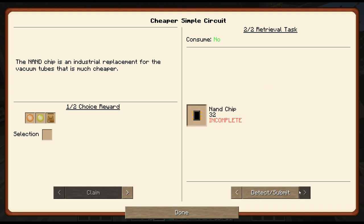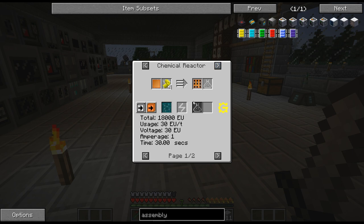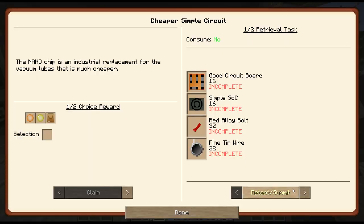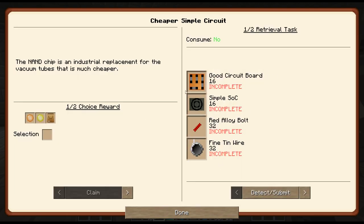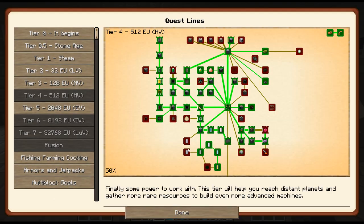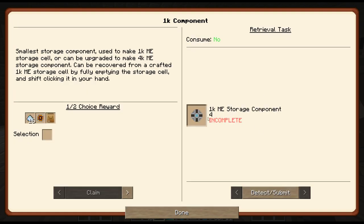These are probably easier than having to use steel and the vacuum tubes I'm thinking, although it does need a lot of good circuit boards which is a bit of a pain. Do I have any vacuum tubes left on me? I do have four. Why don't we just go ahead and craft up - I'm going to do a lot of this crafting because I need to get circuit boards and stuff. I'll probably finish that. Oh I need four of these - don't have enough for that quite yet, but let's just go ahead and make one.